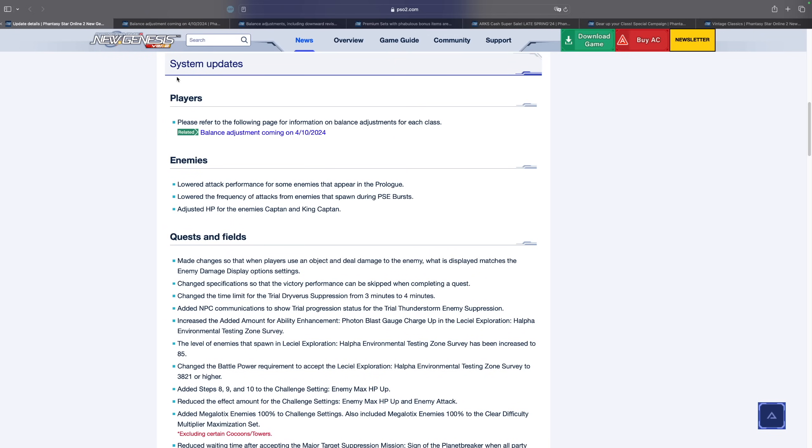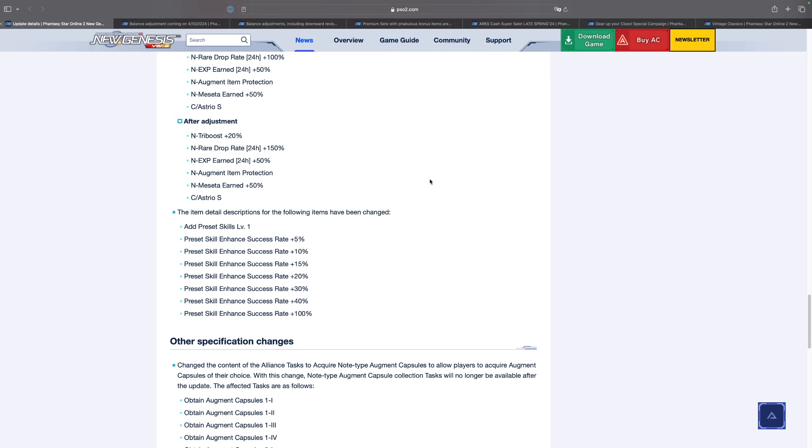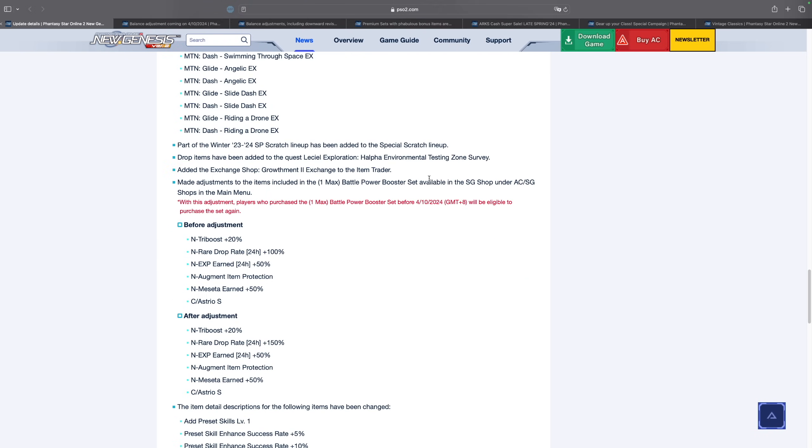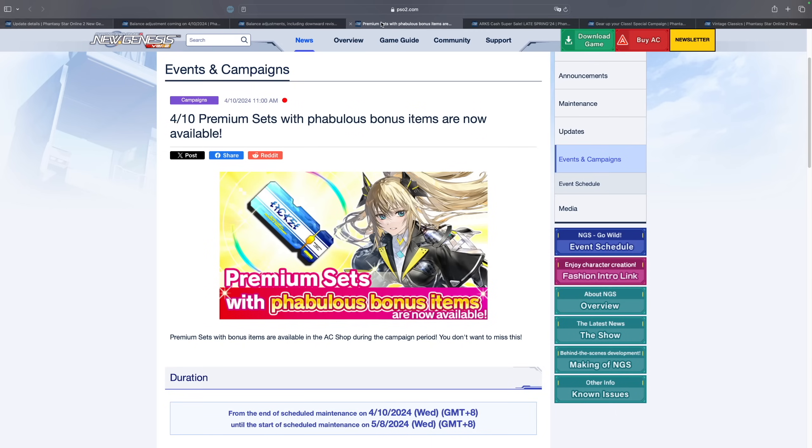The very first thing I want to mention is there are a ton of system updates — basically like the patch notes. There is a ton of stuff here. We will cover this near the end of the video, so we're going to skip over a couple of articles and go straight into the campaigns first. If you care about the patch notes, you can jump to the timestamps later in the video.